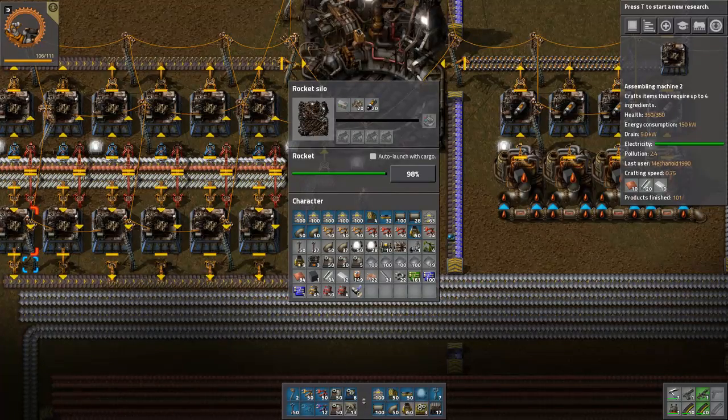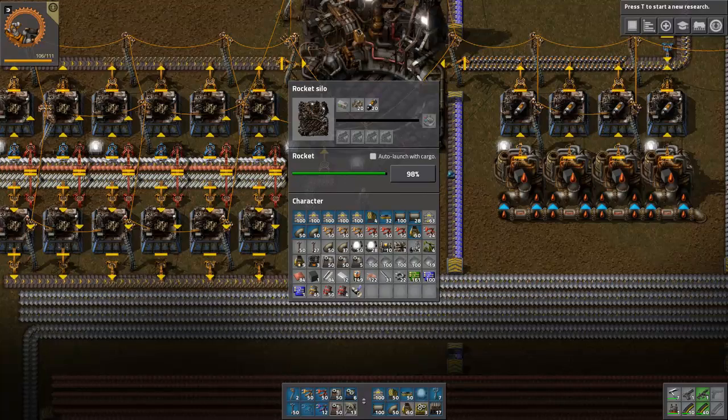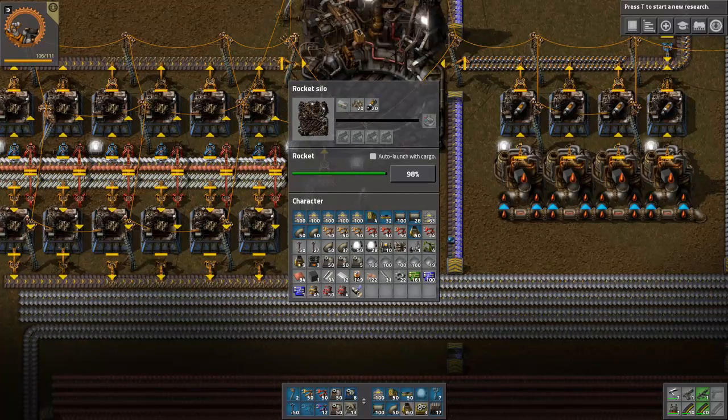I am so happy with this. In order to do the Lazy Bastard Achievement, you have to start off by collecting certain resources. As far as raw materials go, you need basically 100 plus iron plates — somewhere in the neighborhood of about 200. One guide says you only need 104 iron, but I say get more, because once you do upgrade, you're going to have more stuff than what you'll need.